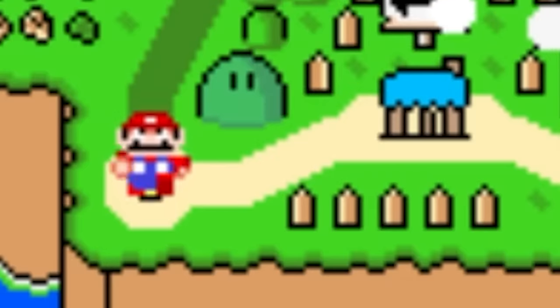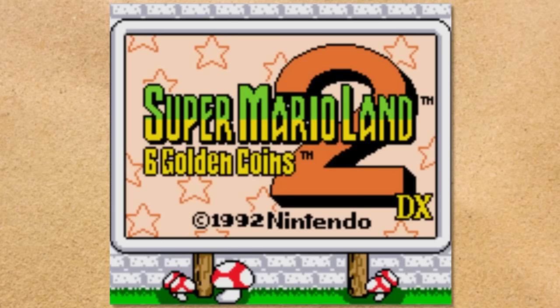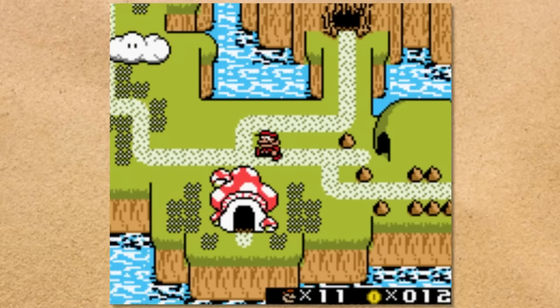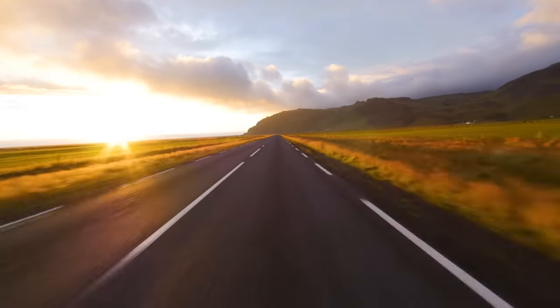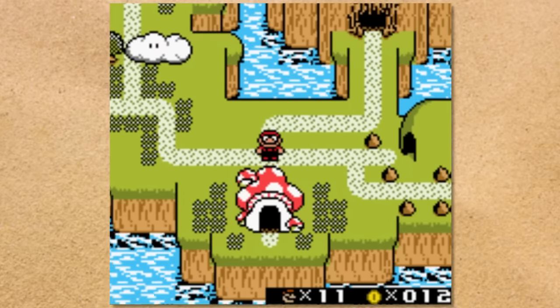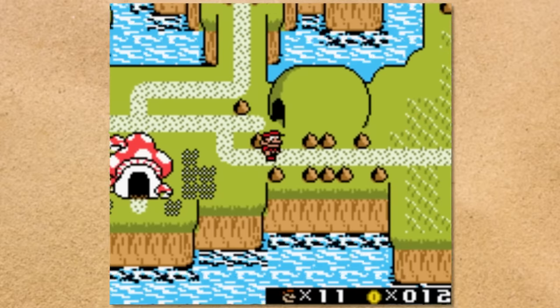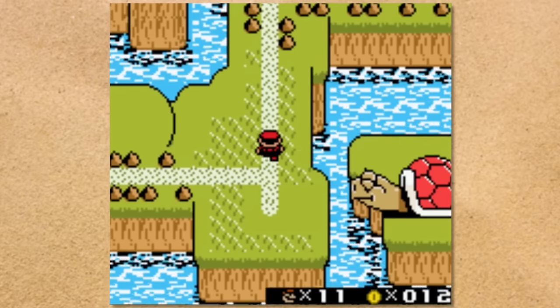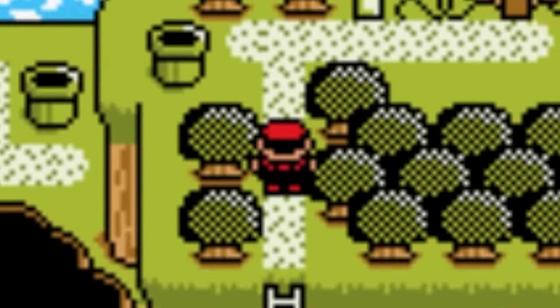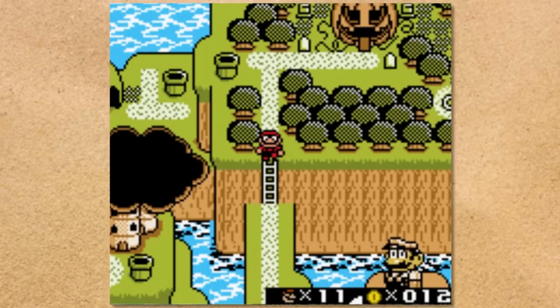Pretty sure this path is sand. Super Mario Land 2 DX — once again, I'm a firm believer that this overworld path is a bunch of sand. I mean, I guess it could be like a road or something, but if that's the case, then why isn't it colored gray or black? It's sand. You know it, I know it, we all know it. It's goddamn sand.